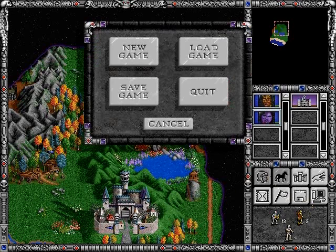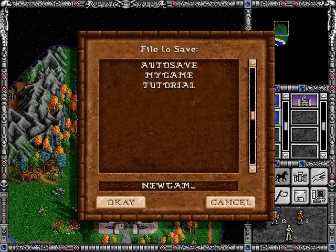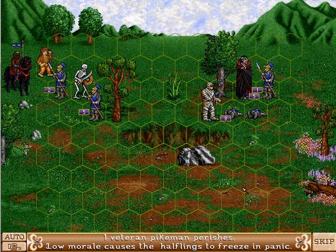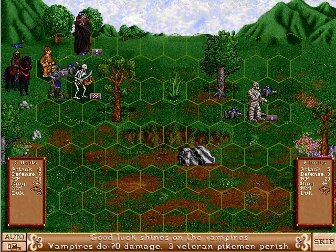One of the most important options is the ability to save and load a game. Typically, after a tough battle, you'll be doing this. You can type in any file name you want, so you can have multiples — very handy. If a unit has bad morale, it may lose its turn. If a unit has good luck, it may do extra damage.